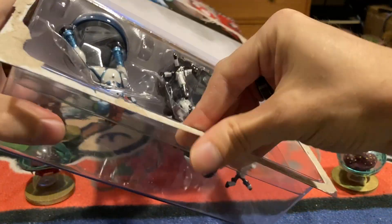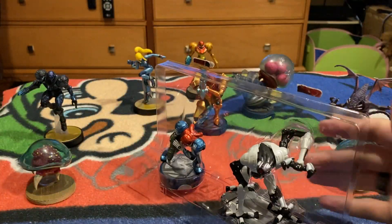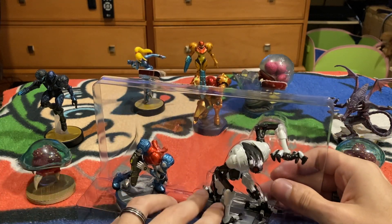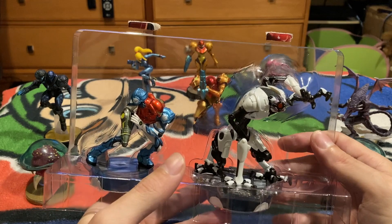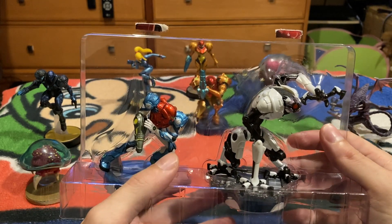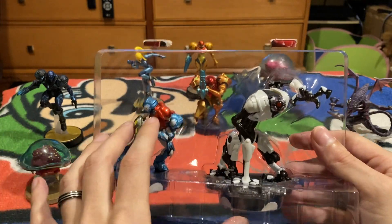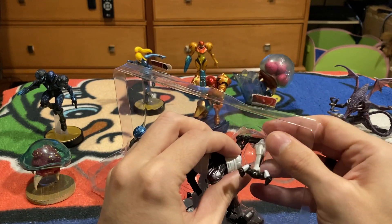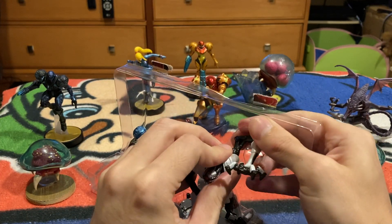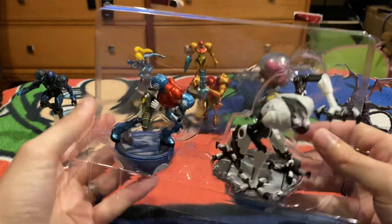So what this is going to do for Metroid Dread is that Samus is going to give you an extra energy tank once you scan her in. And then the E.M.M.I. is going to give you an extra missile tank once you scan it in, and that is permanent. Then once per day you can recharge your energy tank and missile tank by scanning them both in. This is very reminiscent of Samus Returns for the 3DS, where you scanned in Amiibo and it allowed you to recharge your missile or energy tank.